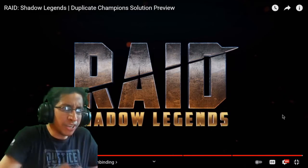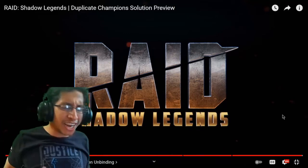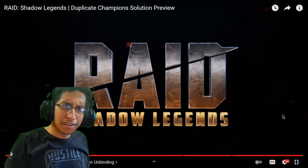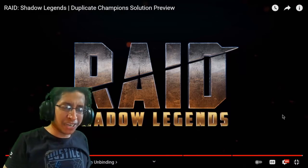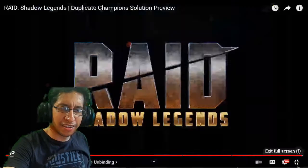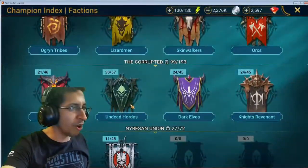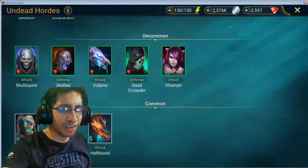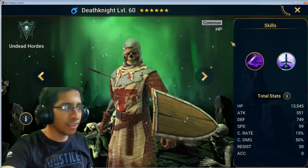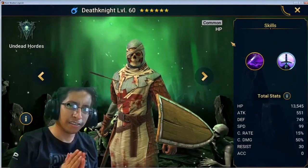Also — can we give justice to Dead Death Knight please? Can we change his A1 to HP scaling? We're creating a whole dupe system but he's still left out using attack scaling. He's an HP champion scaling off attack — can we give him justice? HP scaling, thank you.